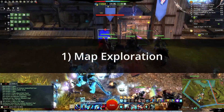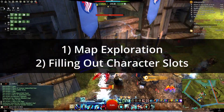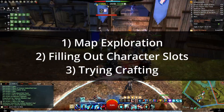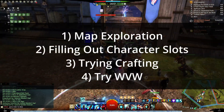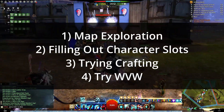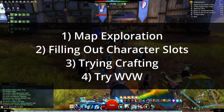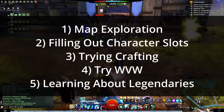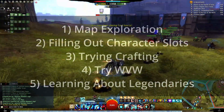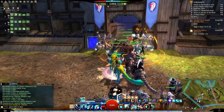So number one is going to be map exploration. Number two is going to be filling out your character slots, specifically for birthday presents. Number three is going to be exploring crafting. Number four is going to be trying World v. World — which is what I'm doing in the background. There is a World v. World bonus event going on where you can get bonus XP, bonus magic find, and rewards. And then five is learning about legendary gear. I'm going to dive into each of them. If you are curious about one over the other, feel free to click one of the links below to get to that section.